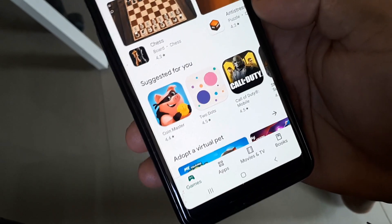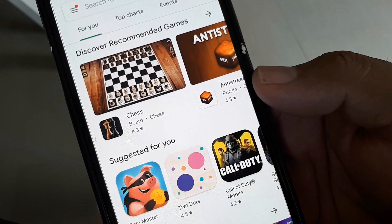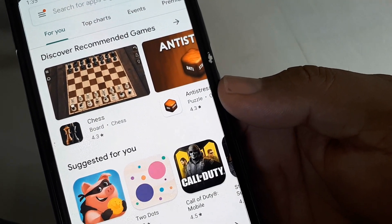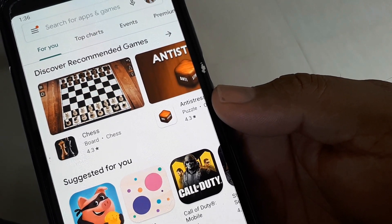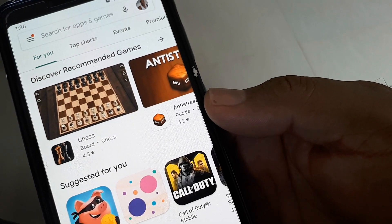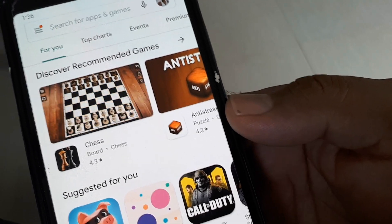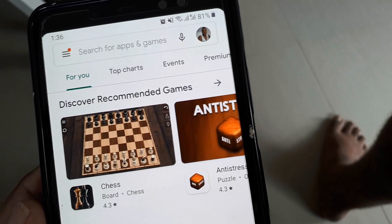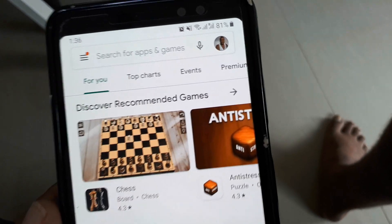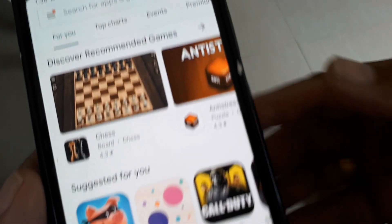I'm going to show you the easiest $50 you're ever going to make in your life. This requires you to stake some coins and you need about 270 US dollars. If you've already got that in Bitcoin, just transfer it over to this new coin, stake it, and once you do that you're going to get $50 USD. The minimum staking period is about a month, and you can just transfer it out and get your money — but you can keep staking it and still get staking rewards.